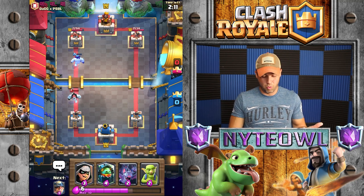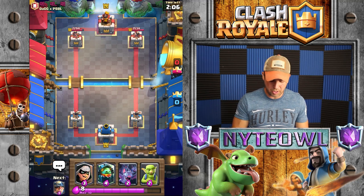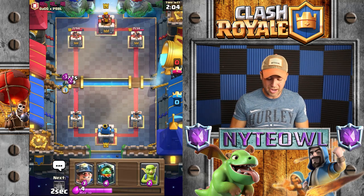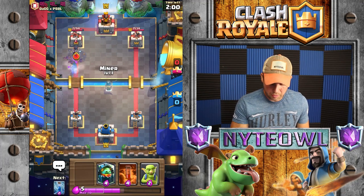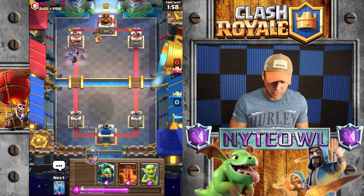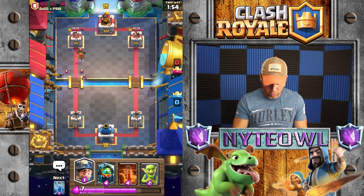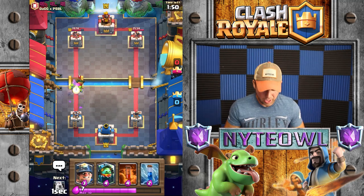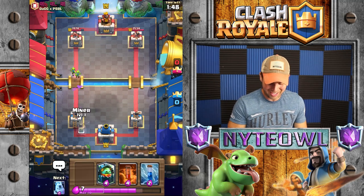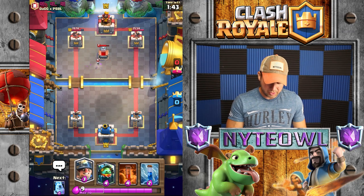I used four elixir plus two plus two — eight elixir to stop nine. That wasn't a great trade. Let's go Bandit and Bats right off the bat, then drop the Miner. Oh come on, stay alive please — did she get on the tower? Okay, we got her down, that worked out good. Should have pushed with the Miner though — bad play.